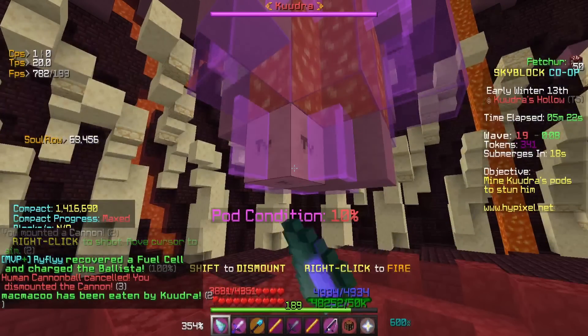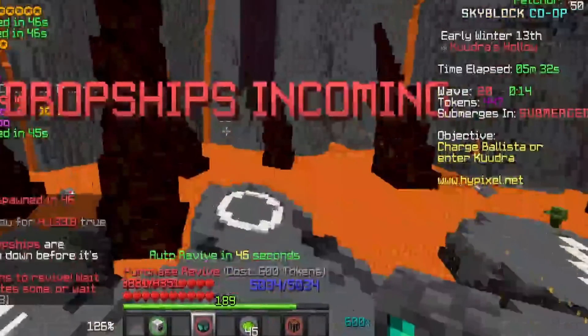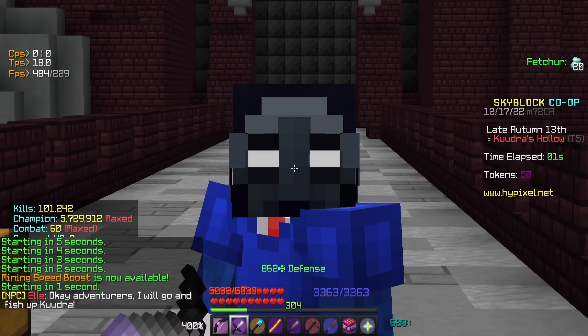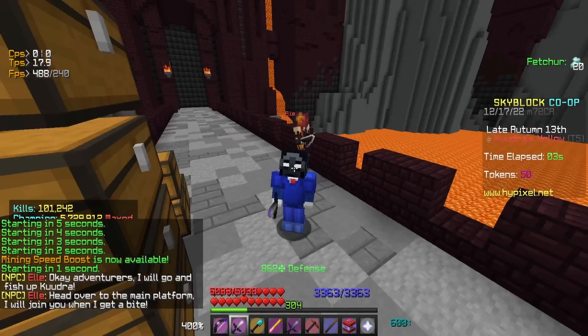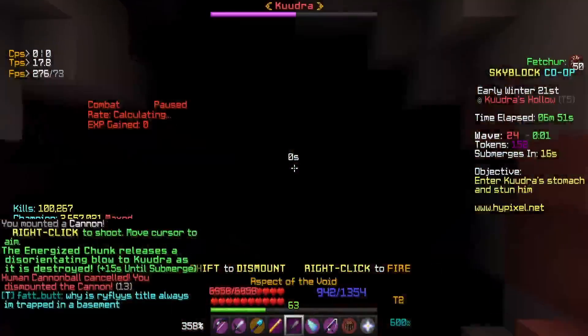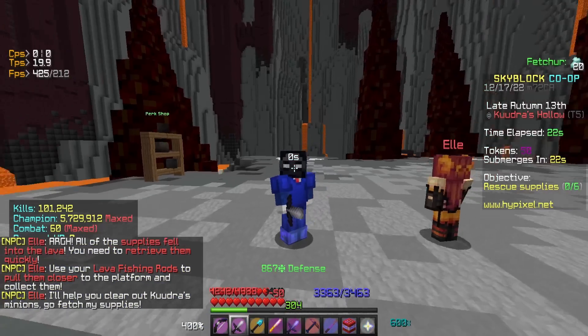Once I destroy the sack, my teammates shoot the ballista into Kuja and put on their Terror armor and shoot him with their Terminators to do a ton of damage. Most parties can kill Kuja in one attempt, but our party doesn't do enough damage so we have to do it twice — I go back in, destroy another sack, they shoot the ballista again and deal more damage.